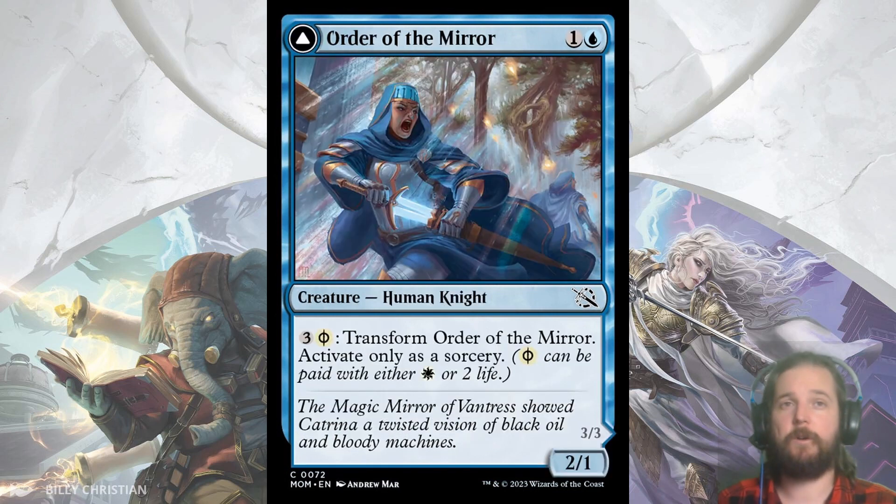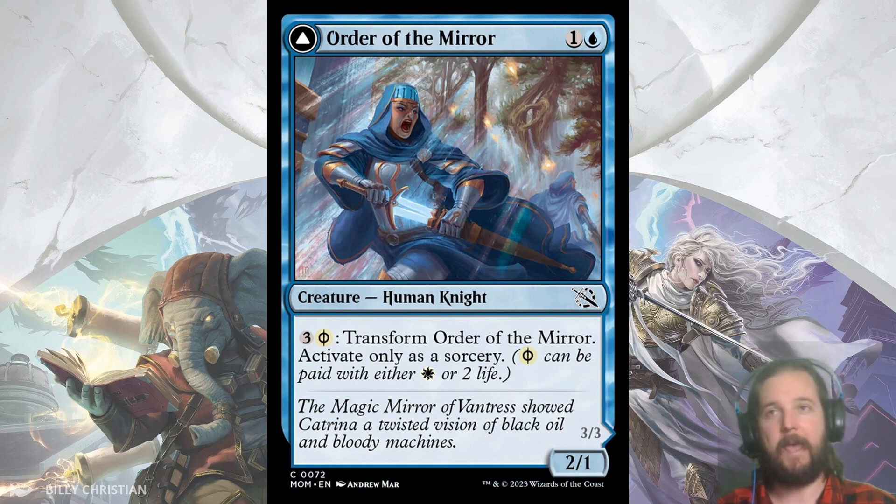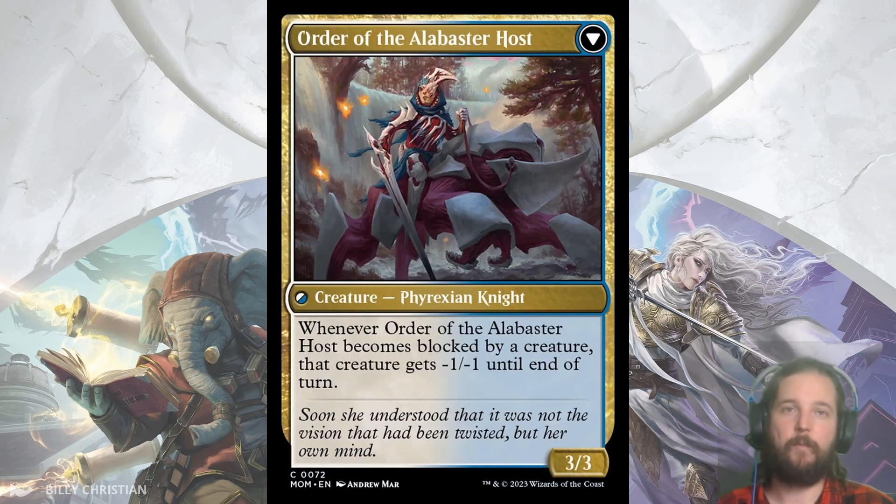Next up we have Order of the Mirror, a 2/1 for 2 with the Transform ability. It flips into Order of the Alabaster Host, a 3/3 Knight that whenever it becomes blocked, that creature gets minus 1, minus 1 until end of turn. The best part is you can flip this on turn 3 because it costs 3 and a Phyrexian white mana. A 2-power 2-drop that can turn into something better for a reasonable cost? Yes, please.